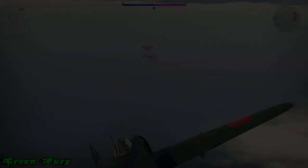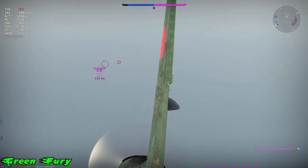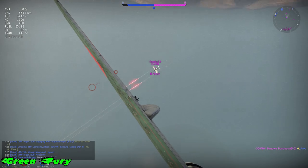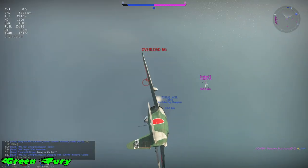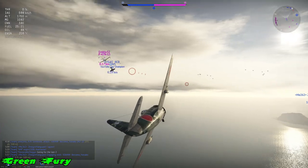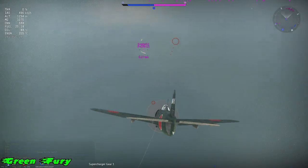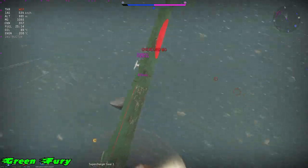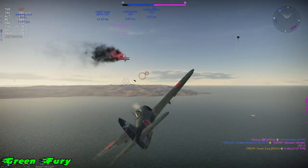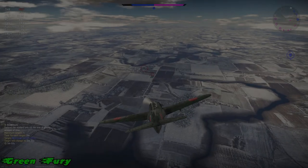Now that we've got that out of the way, I want to show you the absolute strength this fighter has that previous Japanese fighters don't have. That is the ability to follow an enemy at high speeds without losing control, without blacking out as much. This is this fighter's strength right here. This is why I always say new players should play Japanese before they pick U.S., because Japanese have a balance of turn fighters as well as energy fighters. So you get a complete understanding, whereas U.S. is mainly energy fighters.